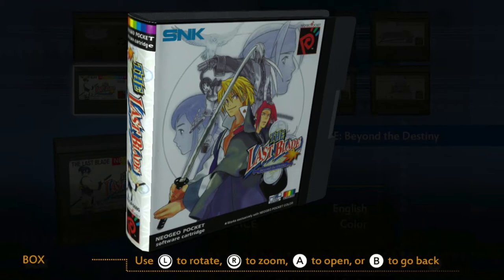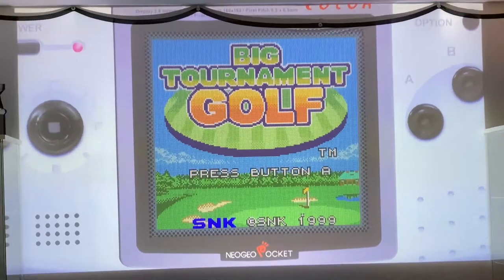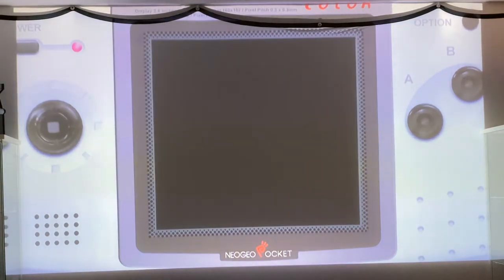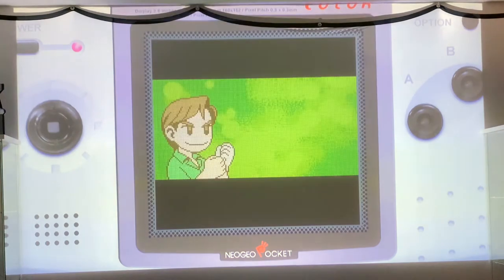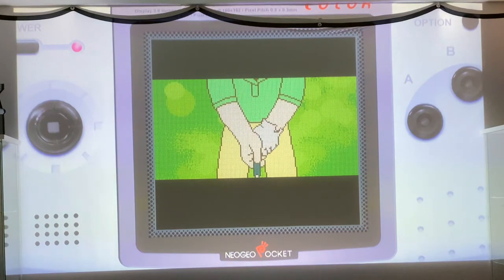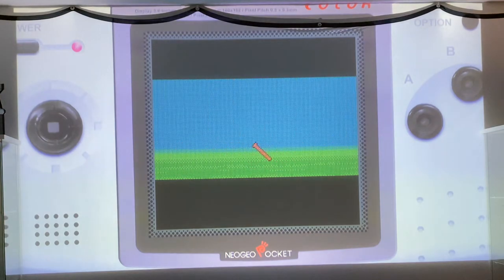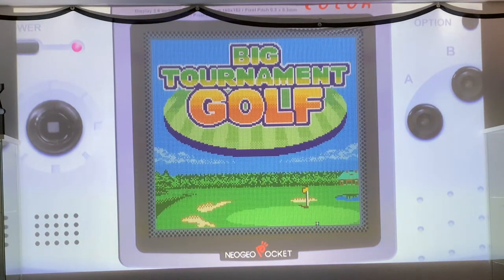First up is Big Tournament Golf, which is the little brother of Turf Masters on the Neo Geo. Back in 1999, this was the only way to get Turf Masters on the go. Nowadays you can pick up ACA Turf Masters on the eShop, but back in 1999 this was the only way to play it portably — especially with 40 hours of battery life.